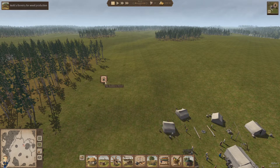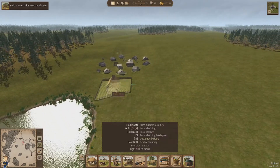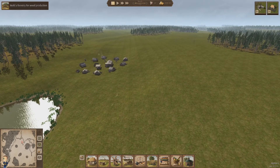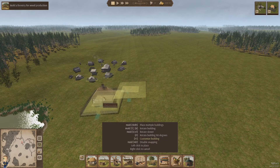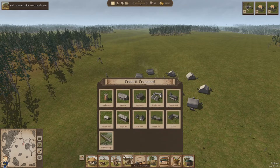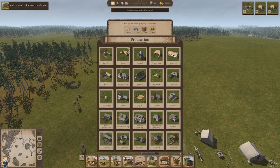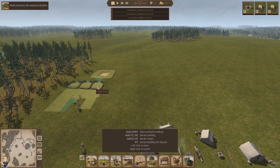Let's do the forestry here first, and once we do that we can start doing the houses. We'll start with that for now and probably want to do the charcoal piles and stuff after. At least the trees don't cost anything — they automatically generate, which is a bonus.